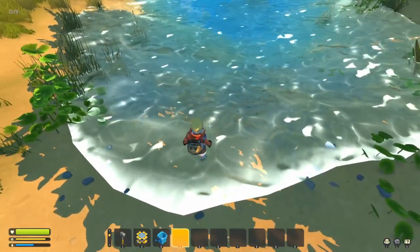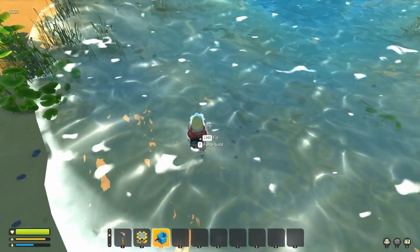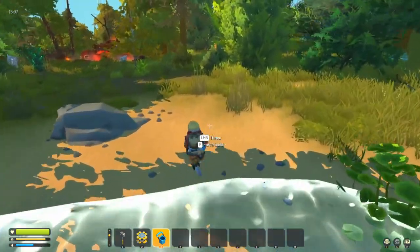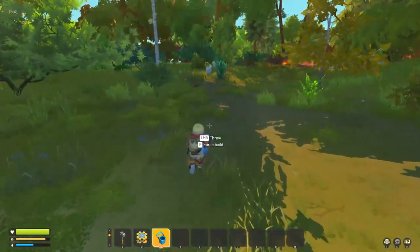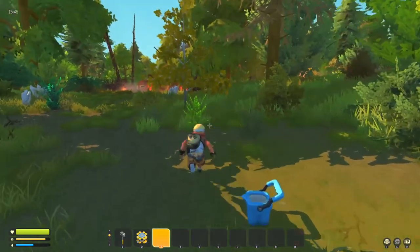There's no control that tells me how to drink water. I've got a bucket — left mouse button will fill the bucket — and I've now got a full bucket of water, but I still can't drink it. This is because in Scrap Mechanic you don't actually drink water.